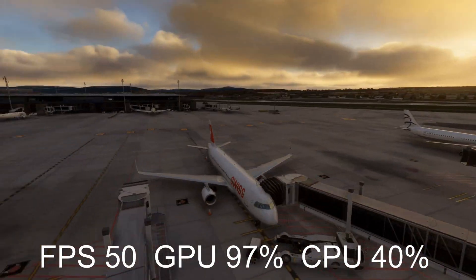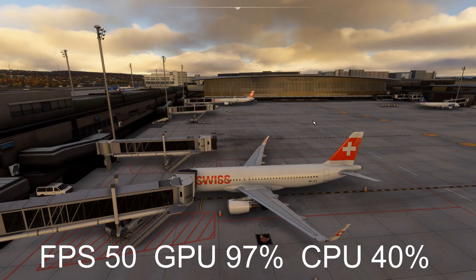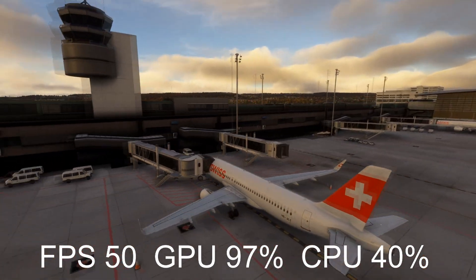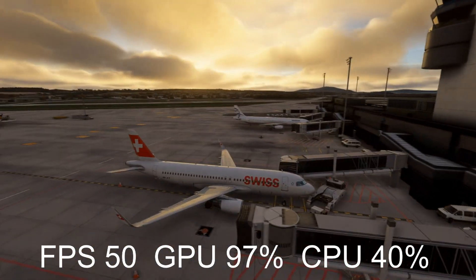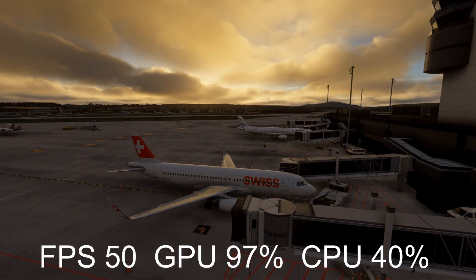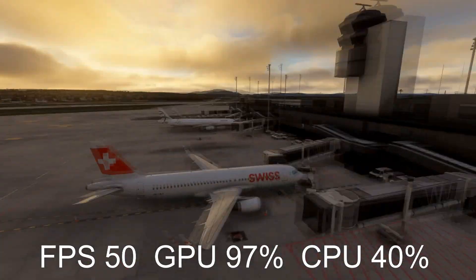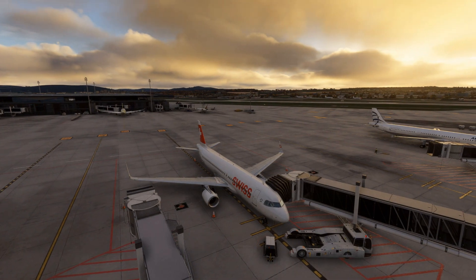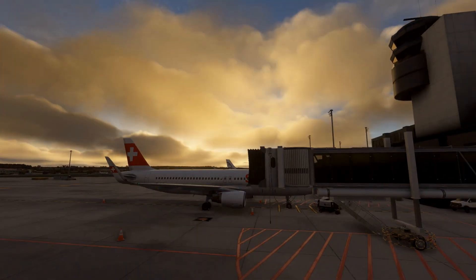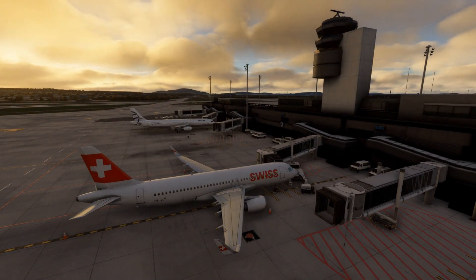50 FPS is great — in fact this is slightly more than what I would get in Microsoft Flight Simulator 2020, although the caveat is that I use higher settings in that sim, so it's not a one-to-one comparison. I would have to up the settings here a bit, but this looks nice. I'm happy with this. 50 FPS with all of this stuff going on is great. So the stress test is a success — this is how I would fly: traffic, real weather, busy airport, and a fairly complex aircraft with the Phoenix A320.